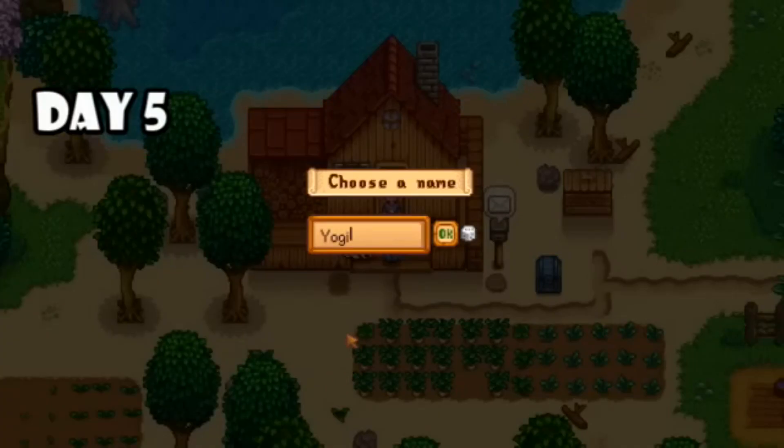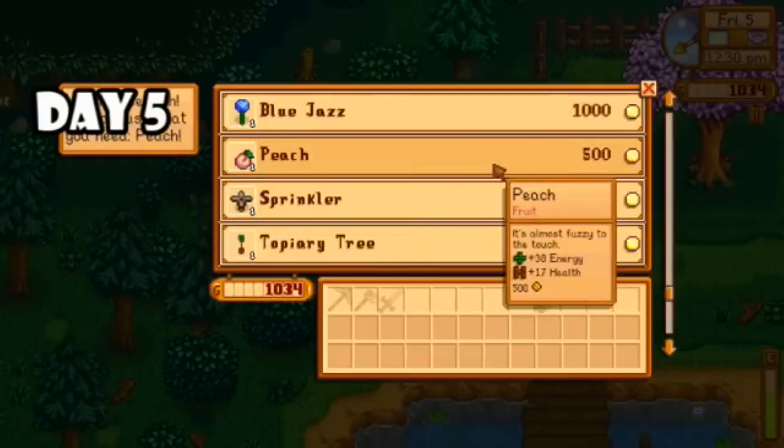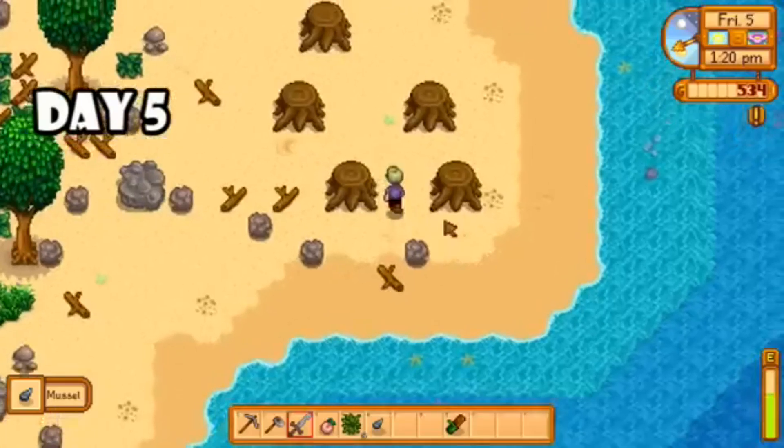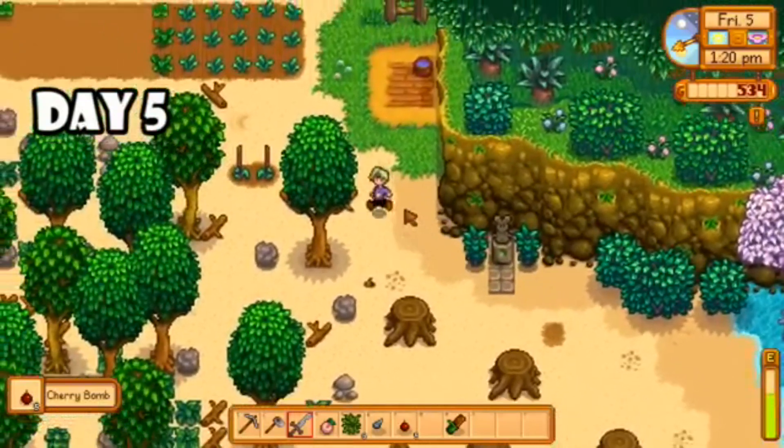On day four I repaired the bridge so that I could collect some of the beach wares, and then I planted some more seeds. Day five I adopted a very cute little doggie, but for some reason I named it Wishbone and I'm still not sure why. In a day of questionable decisions, I also decided to buy a peach from the traveling cart. I also learned something new about the beach farm — you can find shipwreck packages. I found five cherry bombs, which is totally awesome, so I rushed right over to the mines.